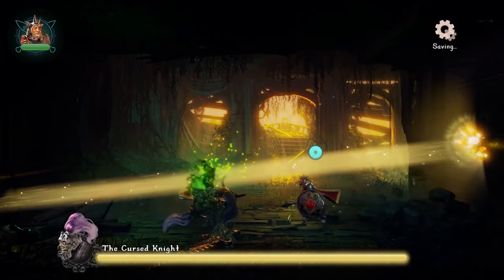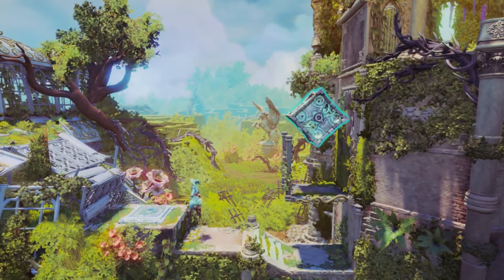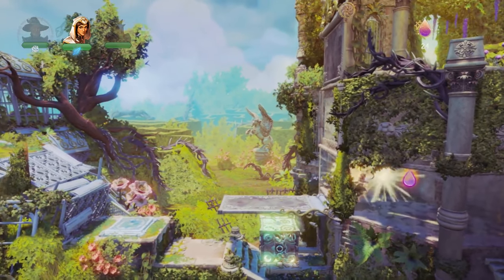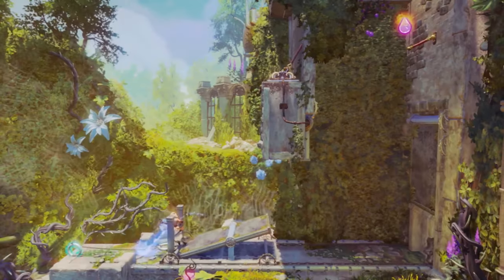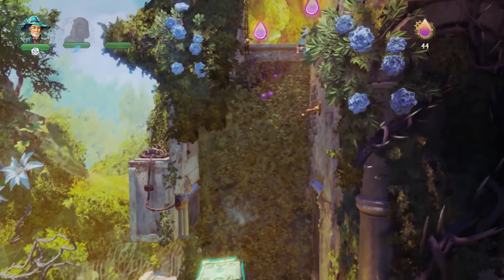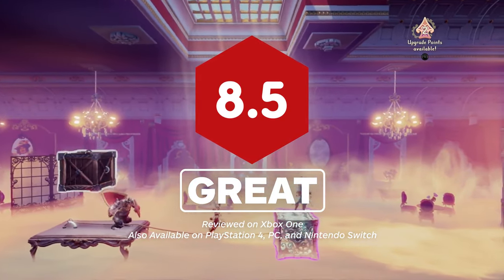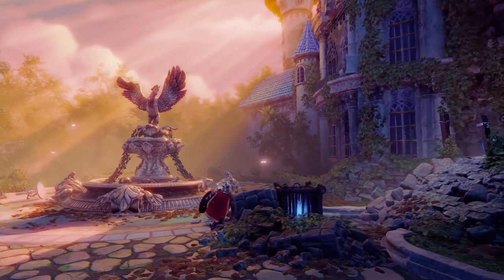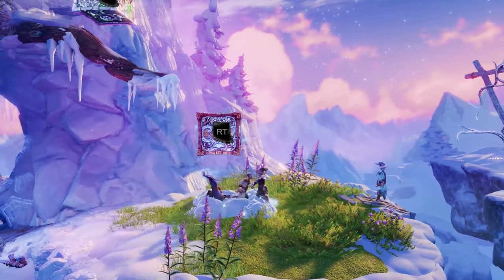Trine 4: The Nightmare Prince is a sequel that plays it very safe, which in this particular case is for the better. Coming back to the traditional style of co-op gameplay and puzzle solving that made the first two games so delightful is exactly the kind of refocusing that the Trine series needed after the misfire of Trine 3. Some lackluster puzzle design and a lack of difficulty stand in the way of overtaking Trine 2 as the best in the series, but Trine 4 remains a shining example of how cooperative gaming should be and is one of the most gorgeous-looking 2.5D games of 2019. For more Trine 4, check out the first minutes of the game, and for everything else, keep it here on IGN.